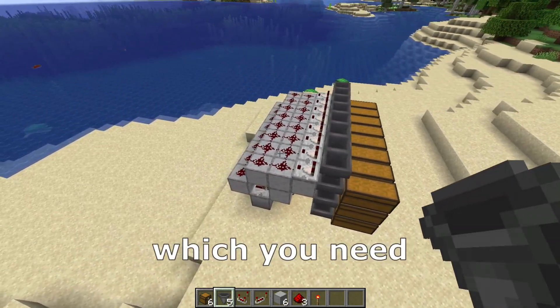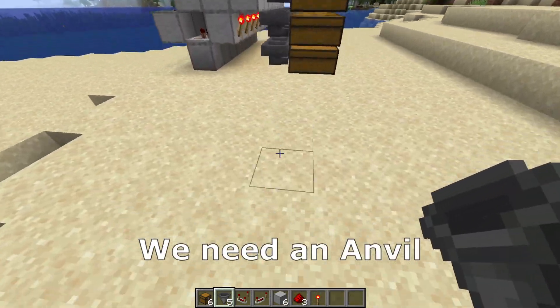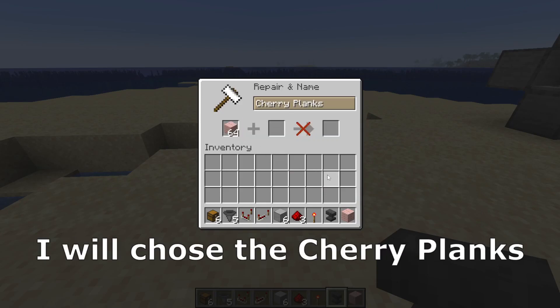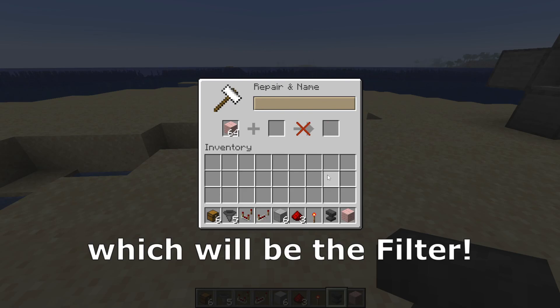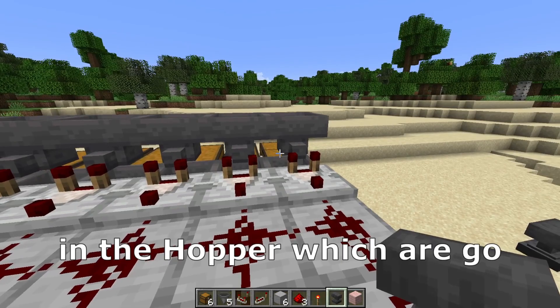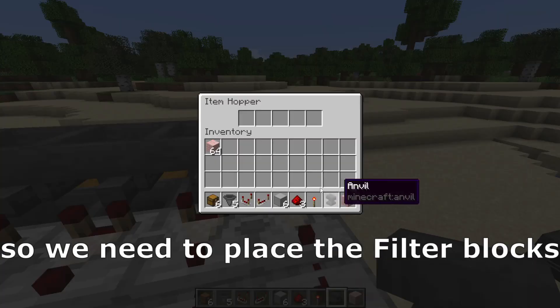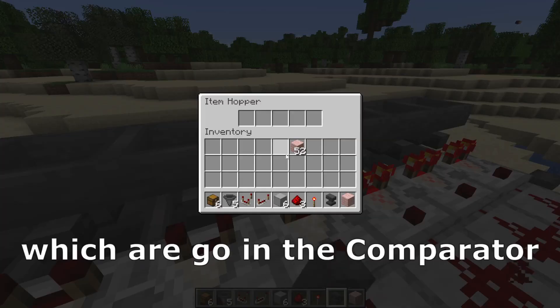After you do as many segments as you need, it is time to configure the system. For that we need an anvil. In the anvil we need to choose a block — I will choose the cherry planks — and we need to give it a special name which will be the filter. After that we need to place the filter blocks in all the hoppers which go into the comparator.